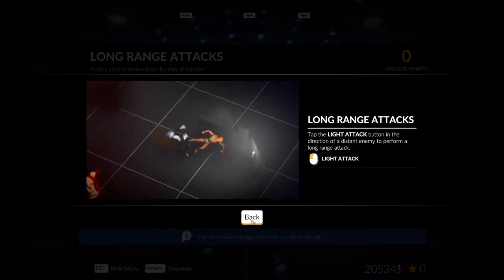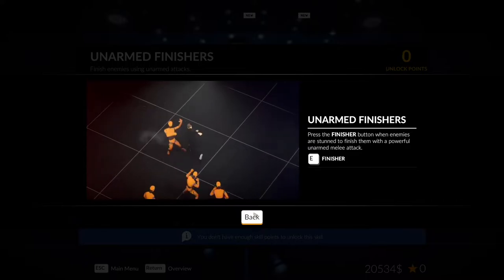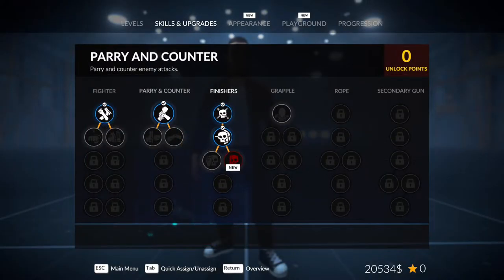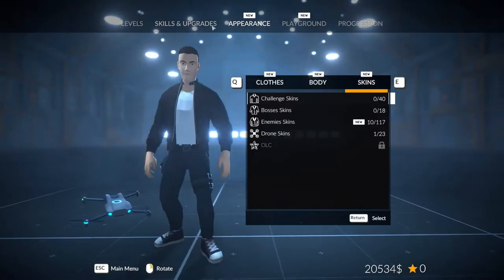Literally turning into a Batman style. There's a slide ability — that's cool. Unarmed finishers — I think I need to unlock more counters. Finishers are cool to have though, but counters seem to pop up more often, and if you just right-click it's pretty easy to get.